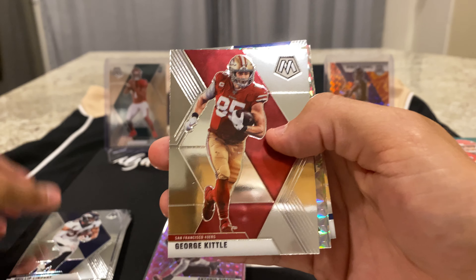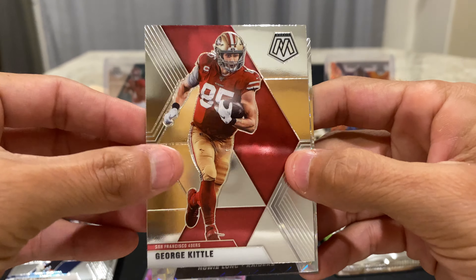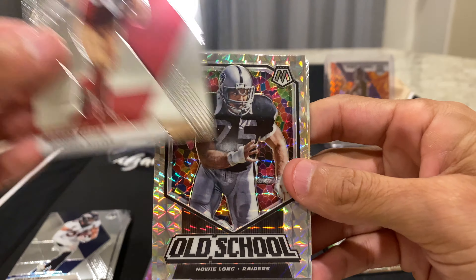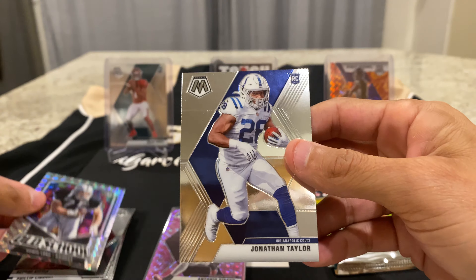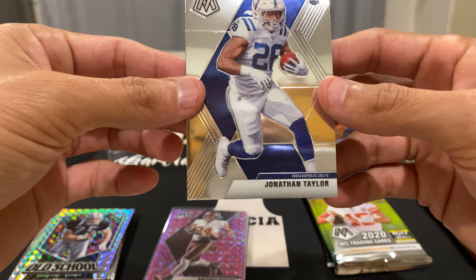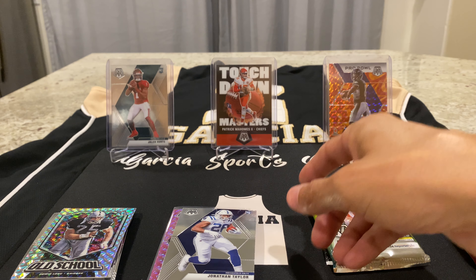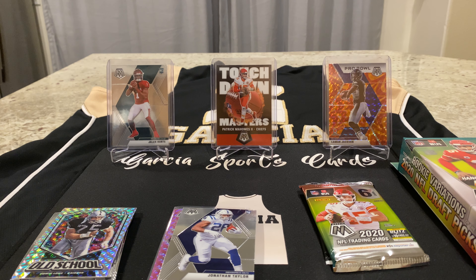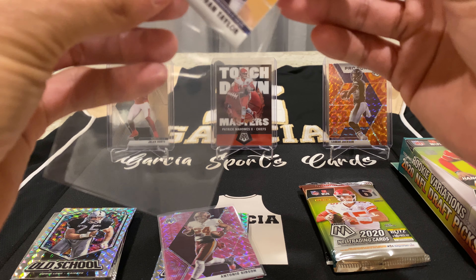Philip Lindsay, Devon Singletary, Aaron Donald — these are all the base — George Kittle, and we have a Mosaic right behind that, Howie Long old school, and a Jonathan Taylor rookie! He's a rookie that you want. I'm going to sleeve him — he is a starting running back for the Colts now that Mack is out for the year, and he's actually doing pretty good.